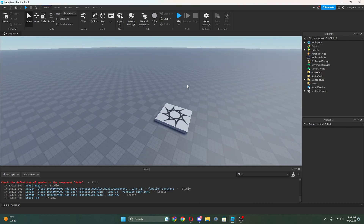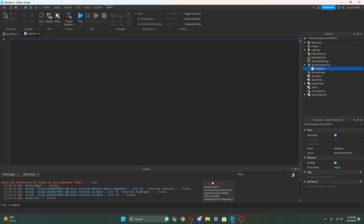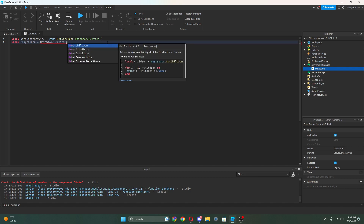So what we're gonna do is — we need for a datastore — we're gonna add a new script into ServerScriptService and we're gonna call it DataStore. So then we can do local DataStoreService equals game:GetService('DataStoreService'). This is gonna get the DataStore service that we need.